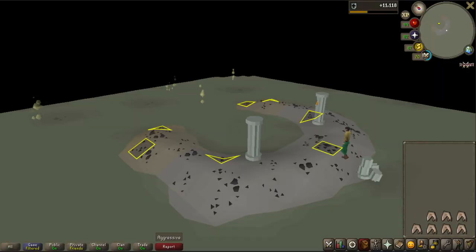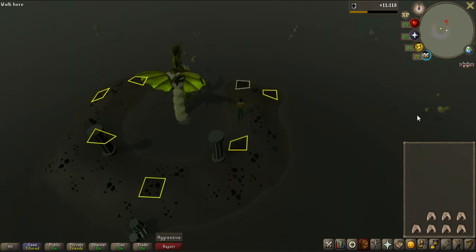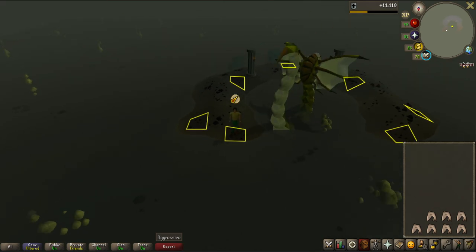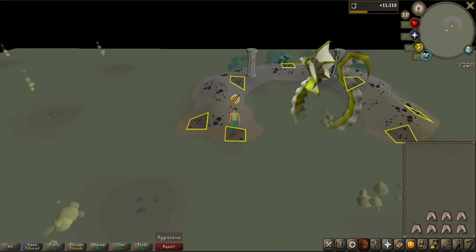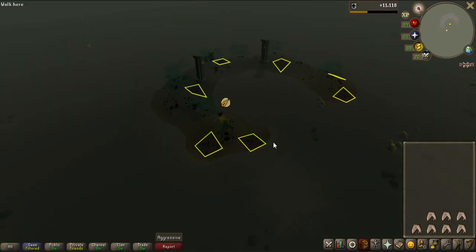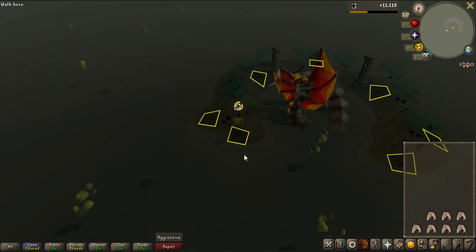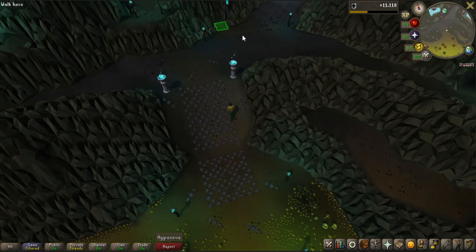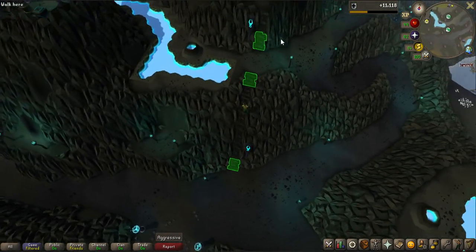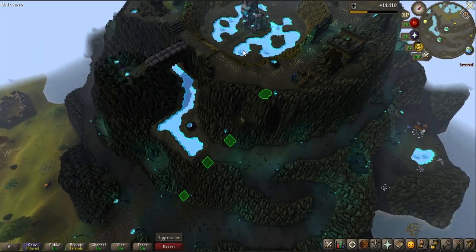This is Zulrah with the normal graphics, and if we turn it on, this is HD Zulrah. I've done a lot of Zulrah, and I think most people in Old School have done a lot of Zulrah for their money. I think with the better graphics it is going to be a bit more enjoyable to kill this boss. Even though you probably have like 5,000 kills on this, at least if it looks a bit better then you will maybe be more motivated. This is the second best area I found for just the lighting — the difference between HD and without HD here is so massive. It is ridiculous.